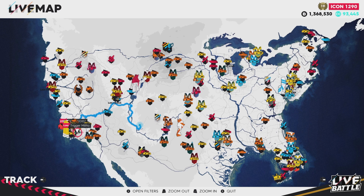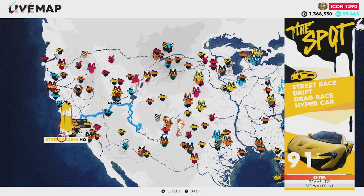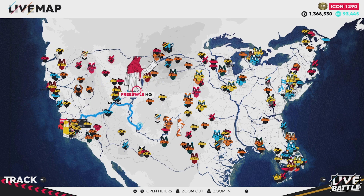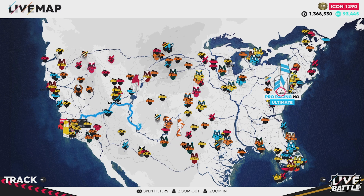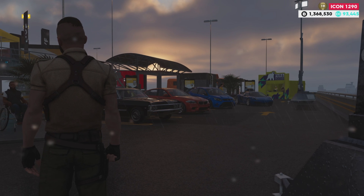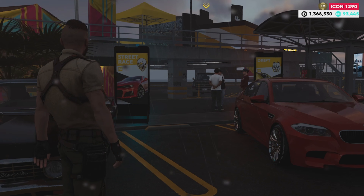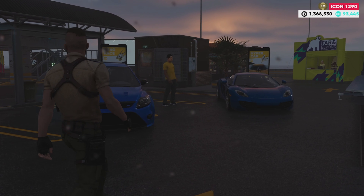Also on the map are four different headquarters, each representing a different family of racing. Bottom left in Los Angeles is the Street Racing HQ. Just north of Las Vegas is the Freestyle HQ. In the middle of the map is the Off-Road HQ. And over in New York is the Pro Racing HQ. Each headquarters has the same options but features four different disciplines. This is also where you buy your cars — new street cars, new hypercars, new drift cars.